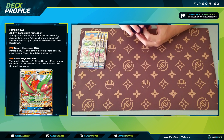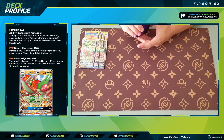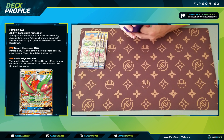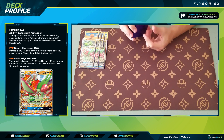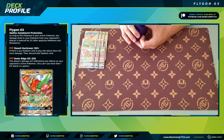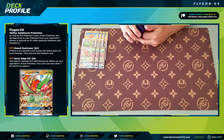From there we have three copies of Flygon GX. It's a stage two with 240 HP, and its ability reduces the damage done to all of your Pokemon by 30, so you effectively have 270 HP — which is pretty cool. That also means your Dedennes have effectively a bit more HP in the late game, making them harder to pick off from something like a Tag Bolt GX or Crossbreak GX on Reshiram Zekrom.